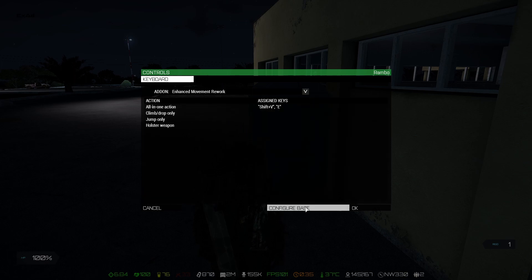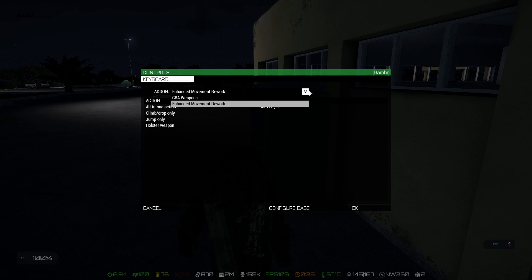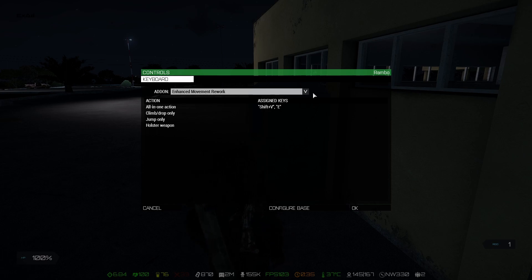Instead, go to Configure Addons, and here under Other Addon, you select Enhanced Movement Revert.